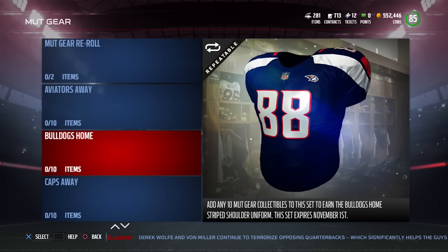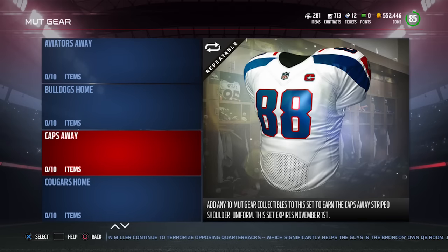This one is the Bulldogs. Not bad. The font's kind of a little bit weird on it, but I like the blue color. This one kind of reminds me of the Bills a little bit. This one is called the Caps. I like that they each have their own logos too — I always think that's pretty cool.